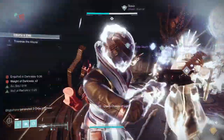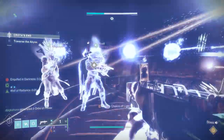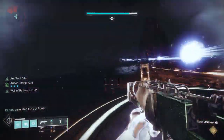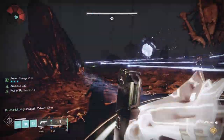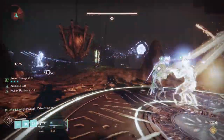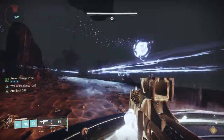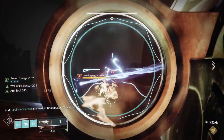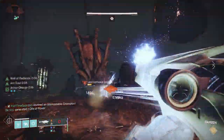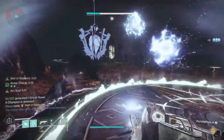That's basically it — keep going through all the lamps. At the end, you'll find a plate where you'll need to use Enlightenment again to build the bridge. While you're doing that, Unstoppable Champions, Ogres, and Witches will show up, so make sure you have weapons that can deal with them. Deal with the adds, and once that's done, run into the light to make it to the next encounter.